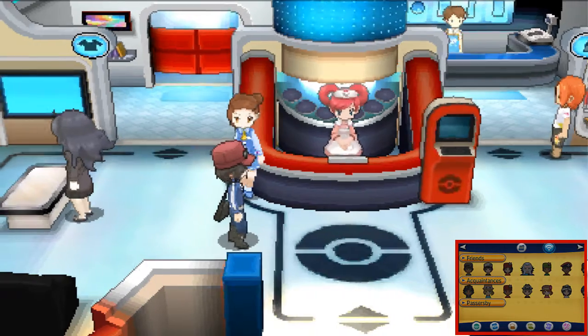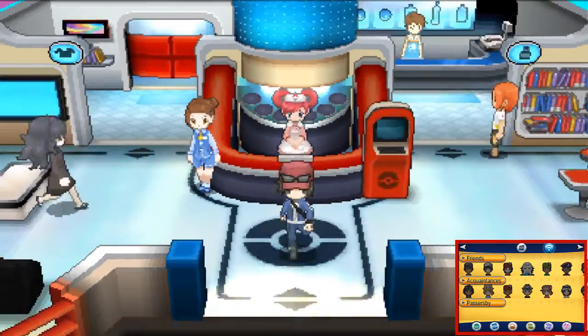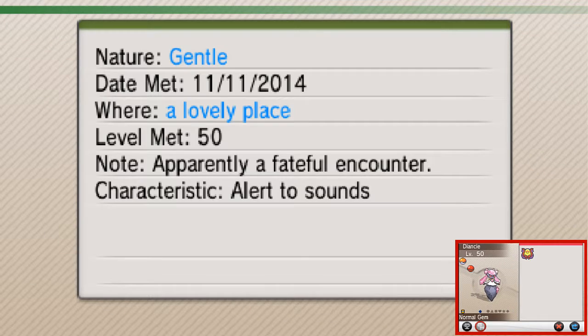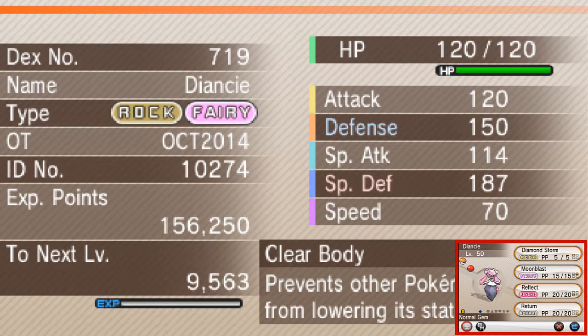A little event — that was kind of nice. So let's check out this Diancie and see if we get anything amazing. It's level 50 and has an item. It looks like we have a Gentle nature Diancie. I have Diamond Storm, Moonblast, Reflect, and Return, and I have a Normal Gem.